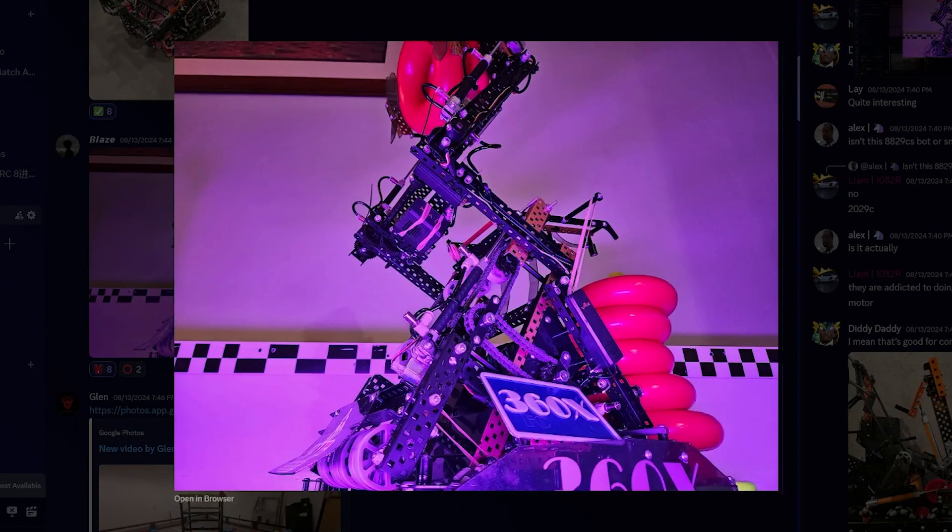Next up, we have 360X. This is one of my favorite robots of the season, if not my favorite one. The backpack was a really cool concept — it didn't turn out being as effective as they hoped, but it was a really cool idea they had very early on. They were able to use their arm for general wall stakes, which because of their two-stage clamp was very useful for scoring wall stakes very fast. Like in the China video, they can just intake into their cage and then throw them onto the wall stakes, which is really convenient.